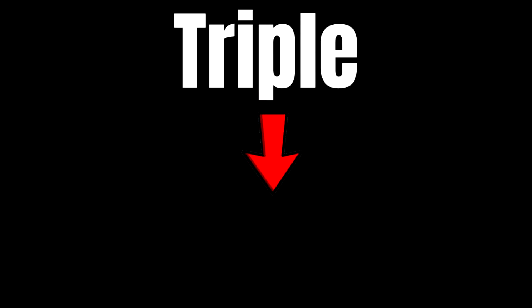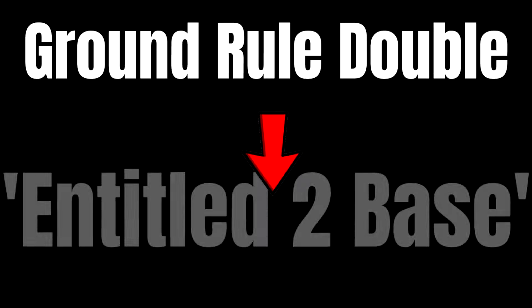A triple was turned into '3-base hit,' a double was turned into '2-base hit,' ground rule doubles — funnily enough — was turned into 'Entitled 2-base,' and walks were turned into '4-ball.' It's pretty weird, at least if you're somewhat familiar with baseball.